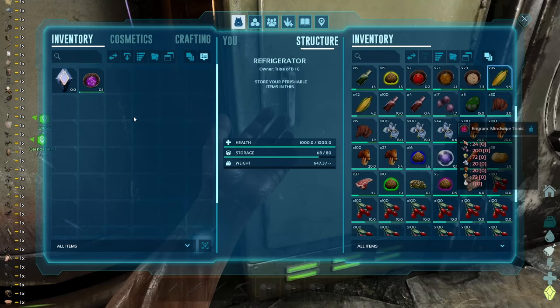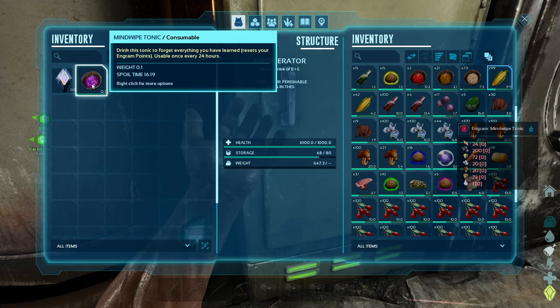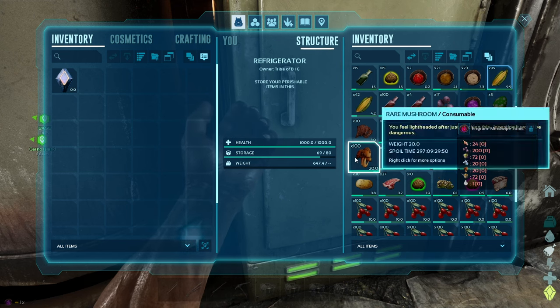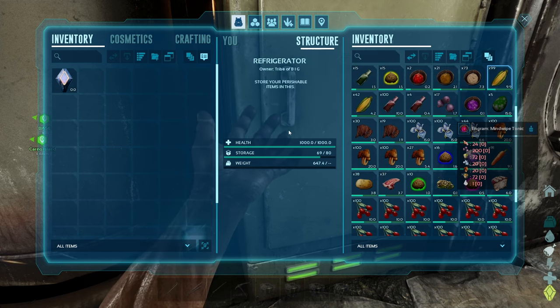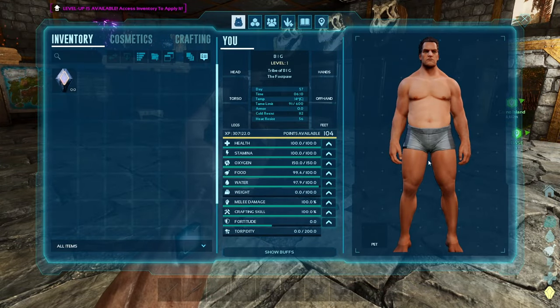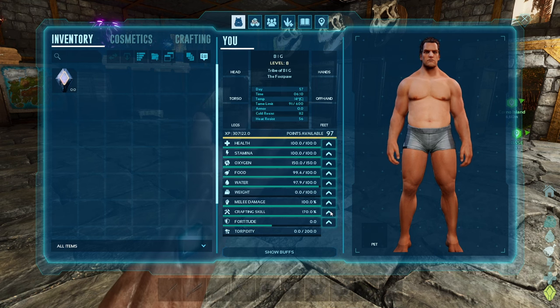I consume it. This one spoils really fast, but I'll be able to use it — I put another new one on top just in case. Look at my fat belly! We are ready for the crafting skill upgrade.